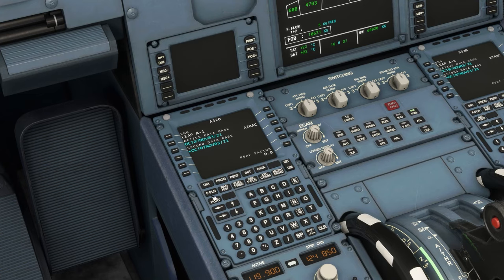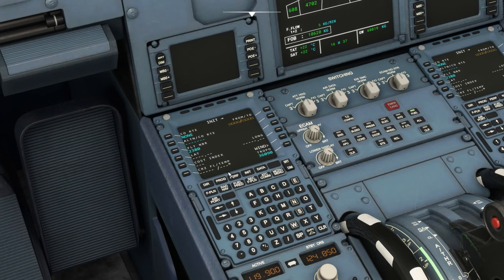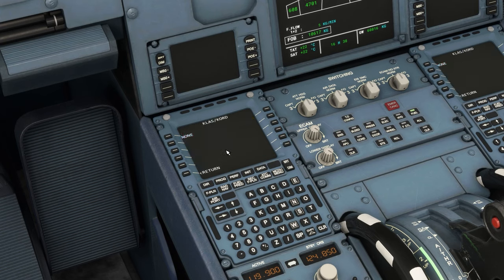The easiest way to do that without backing out to the menu and using the map is to just put something into the MCDU here. Hit the INIT button — you can see the FROM and TO right here. Because we're flying from KLAS, add in a slash, we're going to Chicago KORD, and click the button up here. It'll take a minute to load, just let it go — sometimes it takes a while. This is a pretty long distance, so now we've got this black screen showing it took our departure and destination.